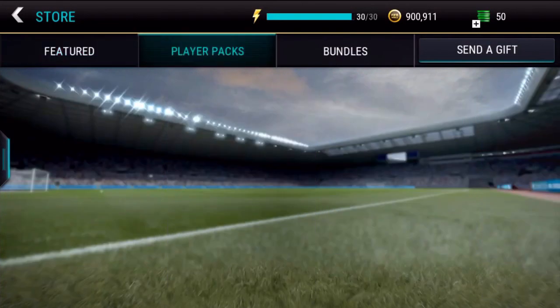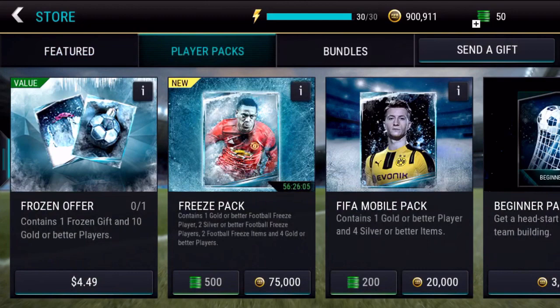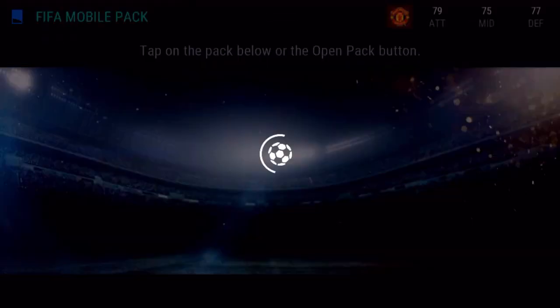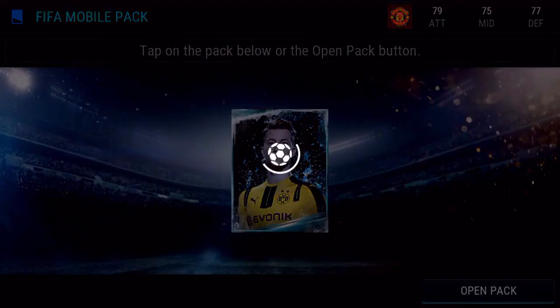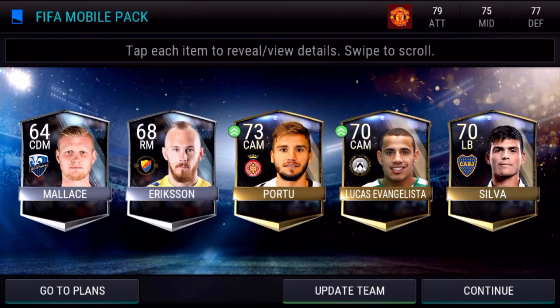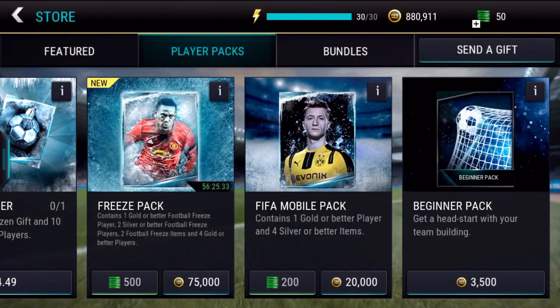What I'm going to do today is head over to the store and spend pretty much one ninth of my total coins on these brand new packs. We'll start off with a FIFA Mobile pack which is one gold player and four silver players or better items. I purchased the pack and I'm hoping we can get around three gold players — and we get three gold players, which isn't too bad.